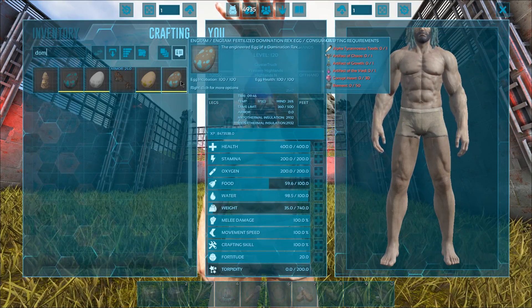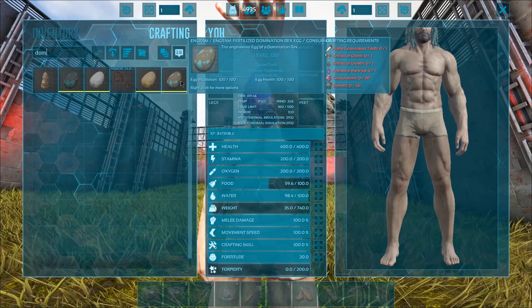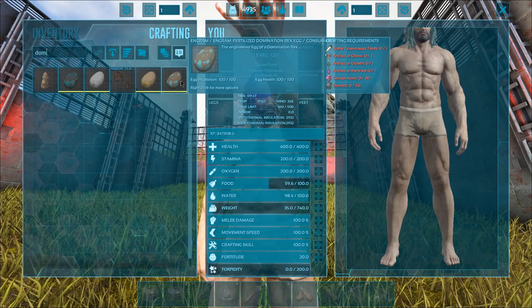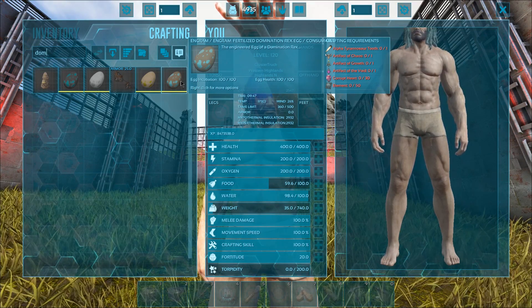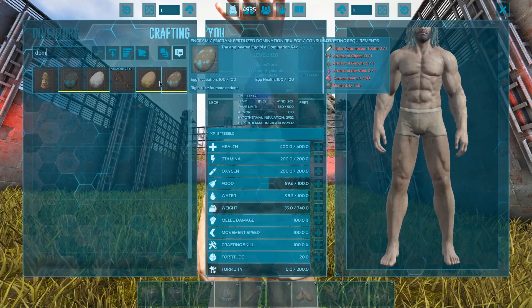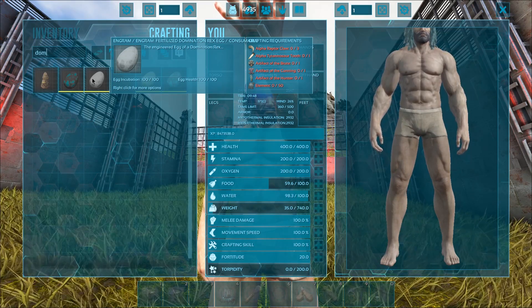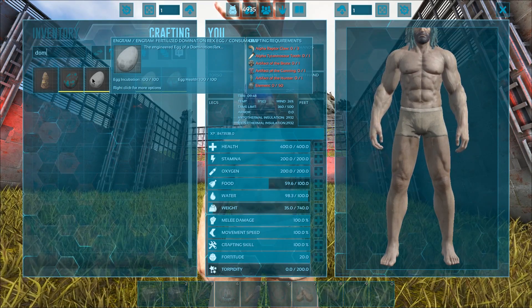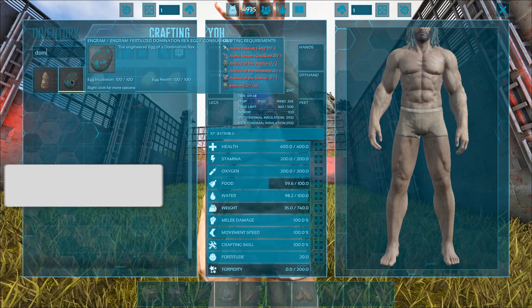I've already crafted it and incubated it, so it's ready to hatch. As you can see, it cost all three of the extinction artifacts, contracts, one T-Rex Tooth, and then obviously the Corrupted Hearts and 50 Element. This is what the other ones cost, in case you're curious. It is unlocked at level 100 and it's part of the Domination Rex mod. It used to be called the Indominus one, but he had to change it for copyright reasons.